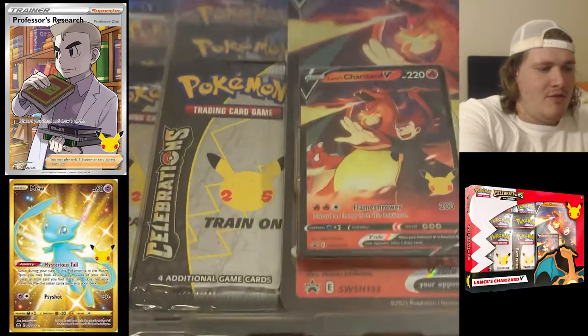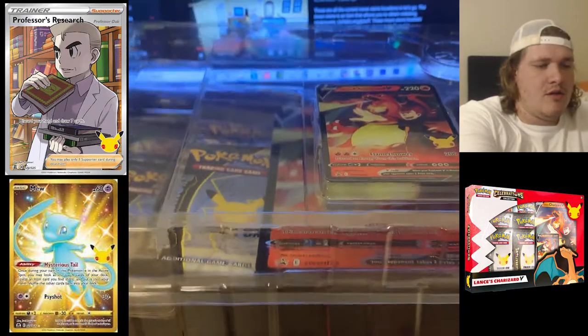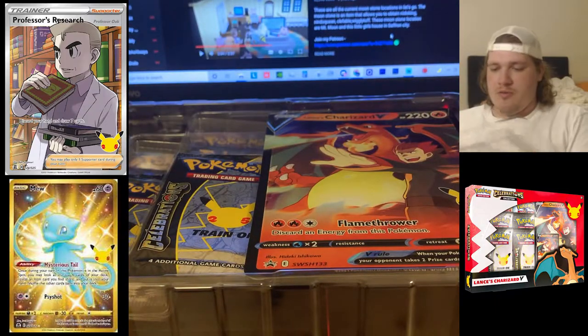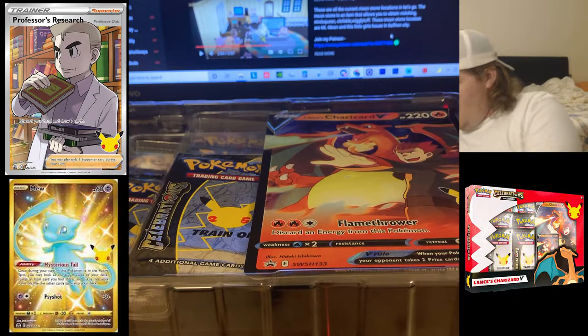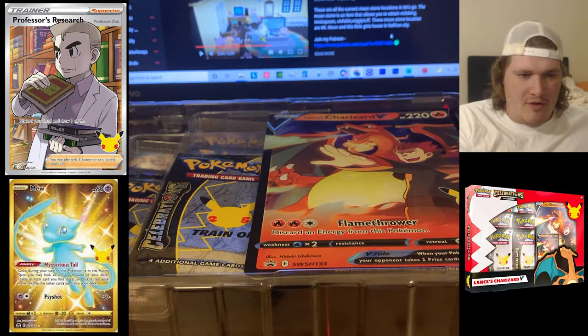So there we have it. Let's go ahead and open up — you get four Celebrations packs, two regular packs, and the amazing Lance's Charizard card. That looks pretty sick. Go ahead and pop that open, toss that on the ground, turn that over, toss that on the ground — big noises there.